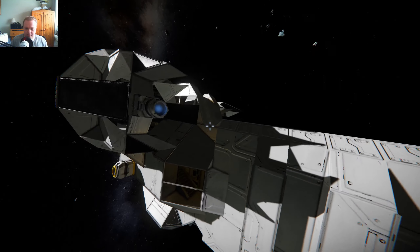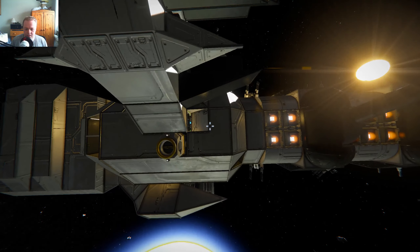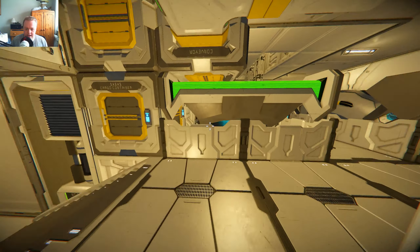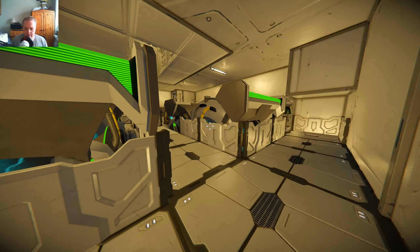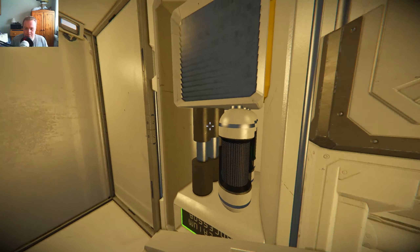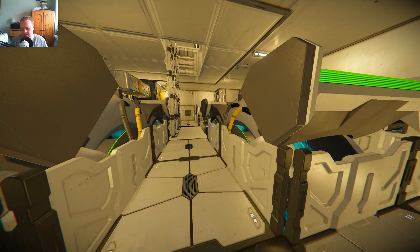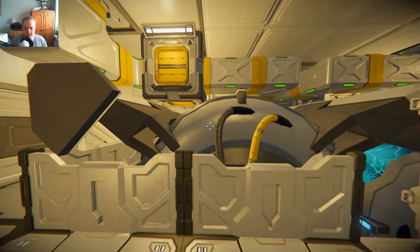Let's get into the inside of this thing. Give me a second - where do I even get in? Did I even make a door? Okay, I did make a door, I'm not completely insane. I can't remember how far I got. The interior is kind of bare bones - like I said, I never really finished this. It was the predecessor to the Evictor, and after a while I was like, this isn't working the way I'd like, and hence I built the other ship.